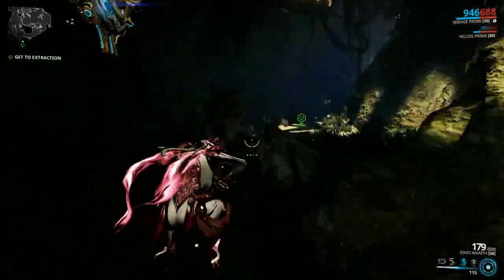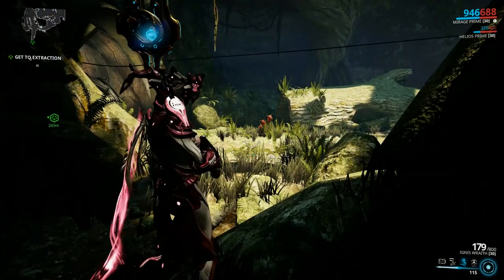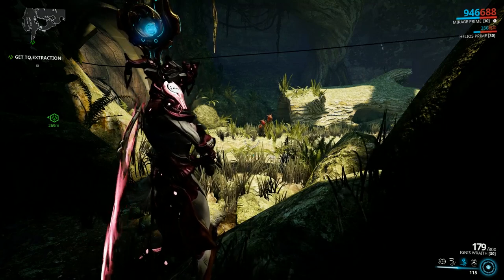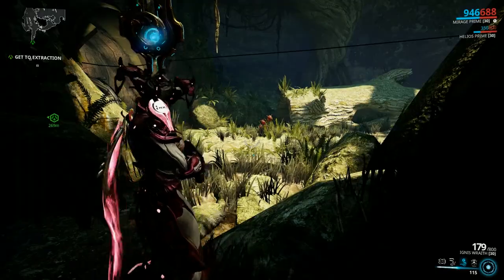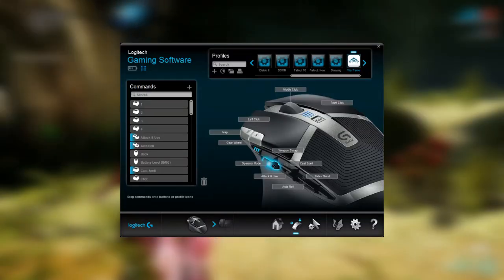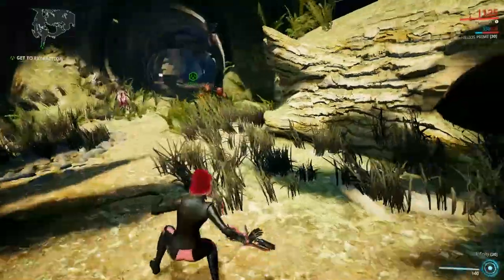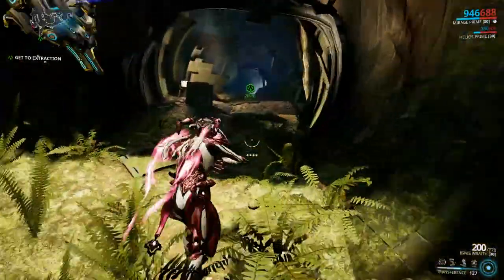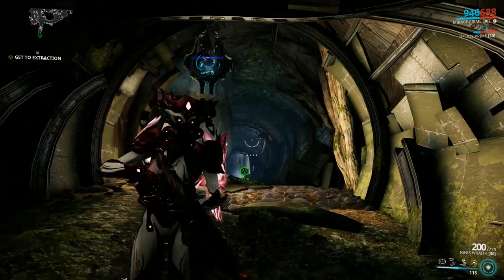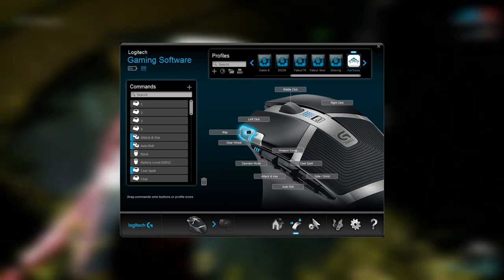Slide also has new functionality with K drives — activating the grind ability — so I use that to initiate the grind on the K drive. Rounding out the rest of the bindings on the mouse, the last thumb button G4 I have set to operator mode. The pseudo thumb shortcut buttons G10 and G11: I have G10 bound to the gear wheel to activate your gear, and I have G11 bound to the map button.